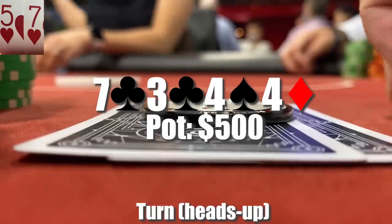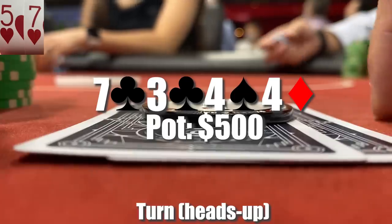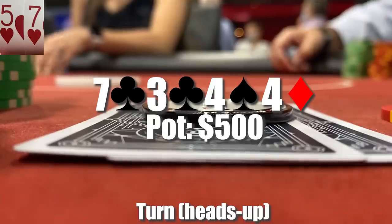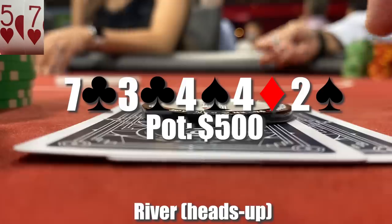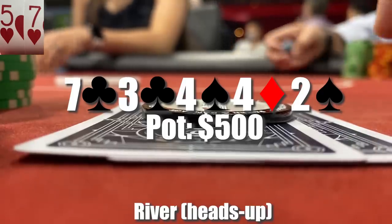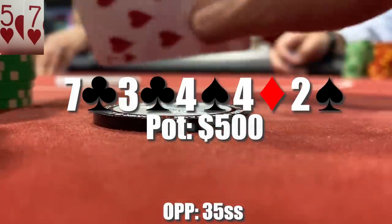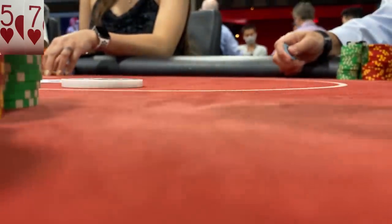Turn is the 4 of diamonds and surprisingly he checks to me. Definitely not betting here again after he check-raised us — this check is very interesting considering he can slow play a boat now, hoping I'm on a draw. We check back. The river is the deuce of spades and once again he checks. With enough showdown value here, I feel like sometimes I'm beat by A-7, but there's no way A-7 is really folding given the action, so I check it back. He shows us 3-5 of spades. We're going to take this one down — I guess he was check-raising with a pair and a gutshot, but we'll take it down with top pair.